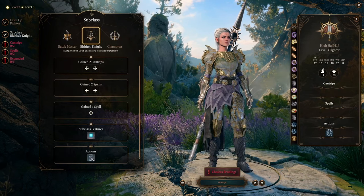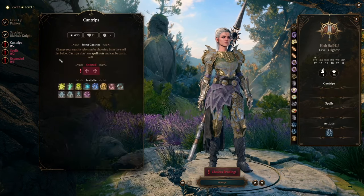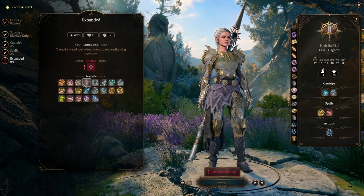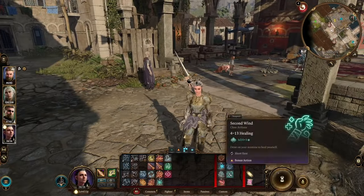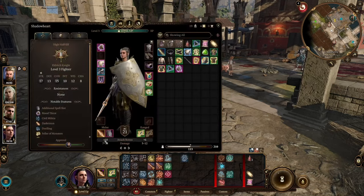The spells and cantrips from Eldritch Knight do not matter. We're going to be getting rid of the subclass as soon as possible, but now that we have the ability to do a weapon bond, we'll dip out via Withers and make sure we are equipping the weapon we want to return to us at all times. I pick Selûne's Spear of Night, bond that sucker, and we're done.